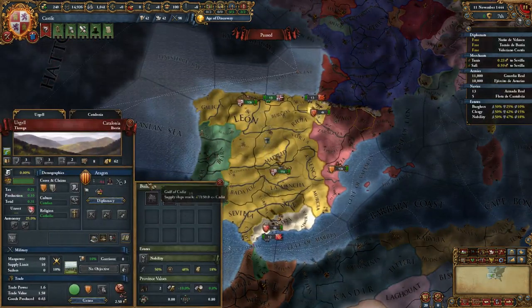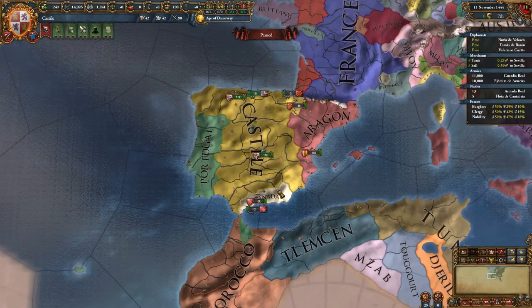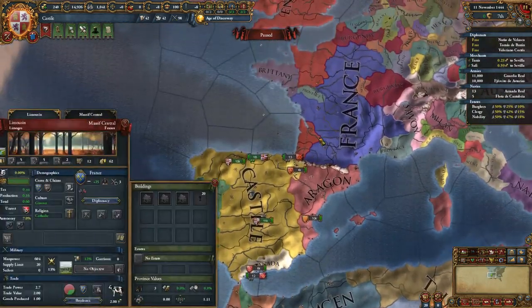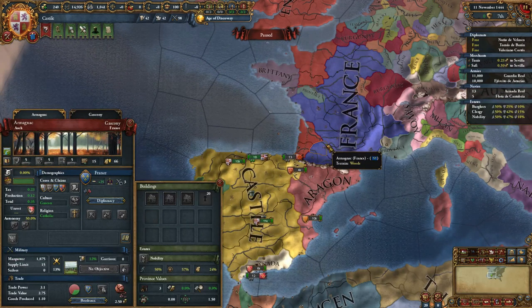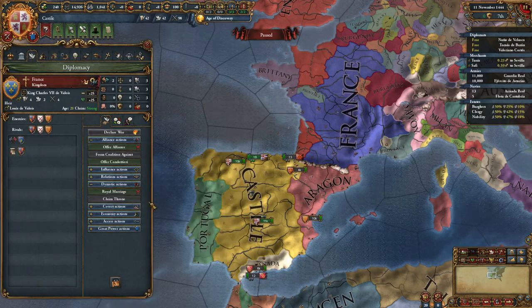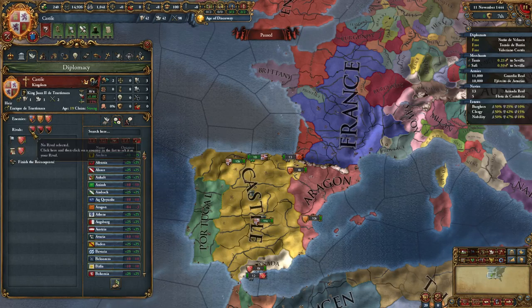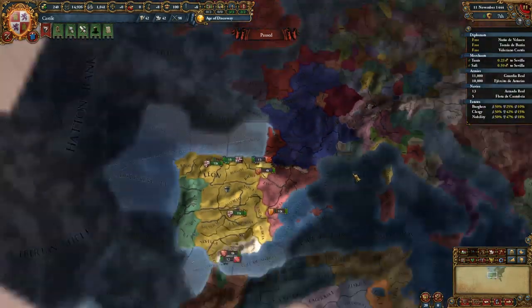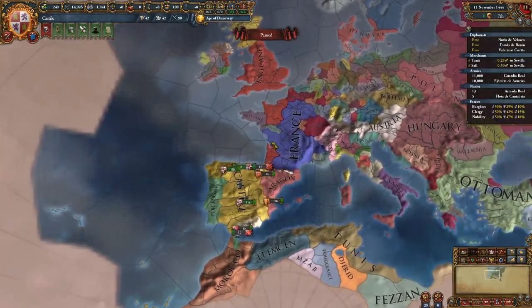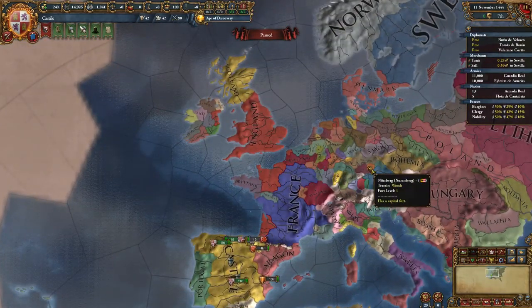Forming Spain allows you, if you're Aragon, to flip to the Spanish ideas. In terms of positioning, you're pretty good — you've got a route to expansion to the south. To the north, you've got France and England. France is always going to be a massive powerhouse, so I go out of my way to royal marriage my way into an alliance with France, which is pretty easy. All you have to do is set England as a rival and France will love you. If you're allied to them, France will usually stay happily on their side of the Pyrenees and just fight wars in Europe against England and Austria.